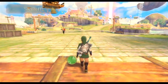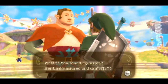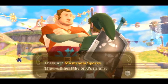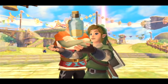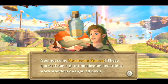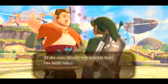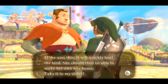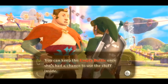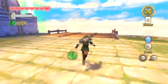Here we are and there he is. He says: 'What? You found my sister? Her bird's injured and can't fly? That's terrible. In that case, take her this as quick as you can - these are mushroom spores. They will heal the bird's injury.' These spores from a giant mushroom are said to work wonders on injured birds. 'She should then be able to make her own way home. You can keep the empty bottle once she's had the chance to use the stuff inside.'